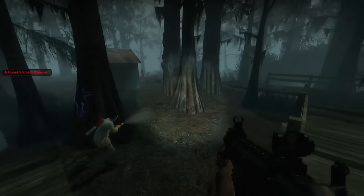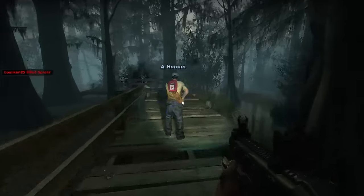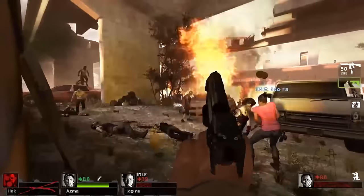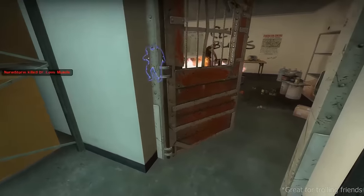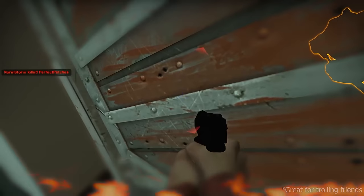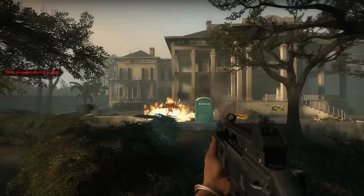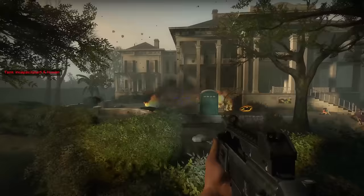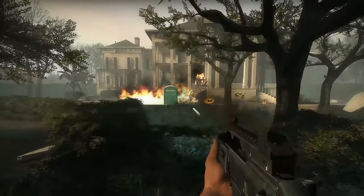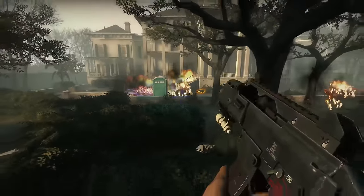It's a bit of Left 4 Dead etiquette: if someone else throws a pipe bomb, don't shoot into it and steal their kills. Molotovs and gas cans provide amazing utility for blocking off corridors or burning down tanks and witches. On expert, fire hurts humans really bad — it can be quite the double-edged sword. Just use the fire but don't play with it and you'll be good. It's also worth noting for tank fights that fire damage stacks. If there are two sources of fire on top of each other, the fire does double damage in the overlapping area, then burns down as normal after the fact.